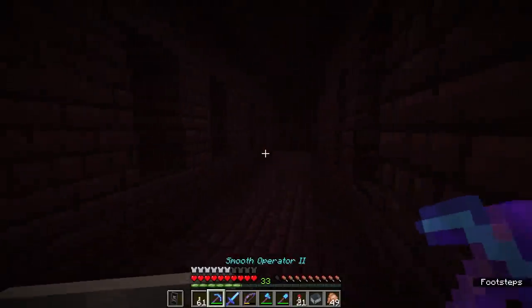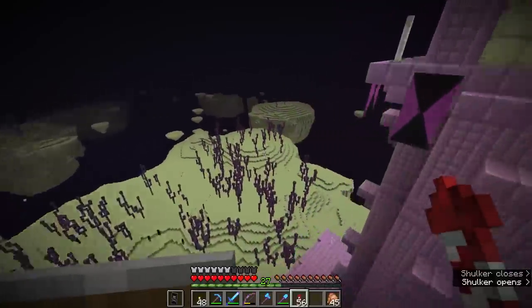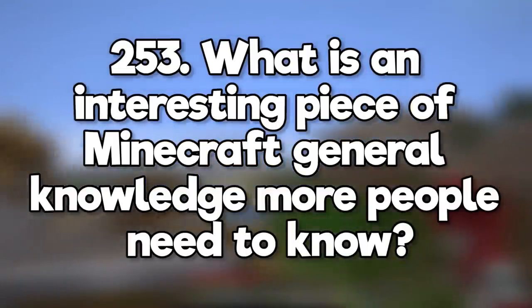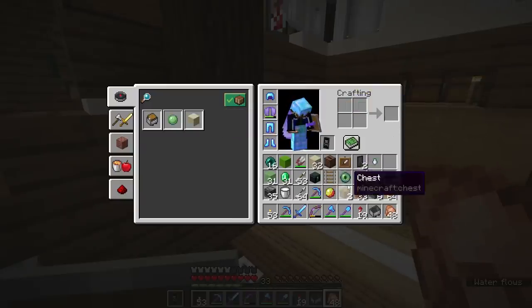What strategy do you use to find end cities? I usually explore randomly until I find the first one, then if I get hold of an elytra I just fly in a straight line until I find more. What's an interesting piece of Minecraft general knowledge more people need to know? You can craft magma cream using slime balls and blaze powder — it's really useful if you need fire resistance potions but you can't find a magma cube.